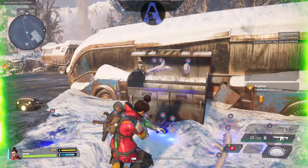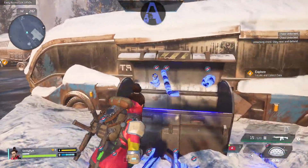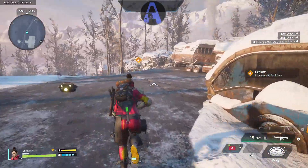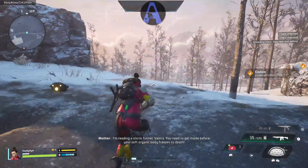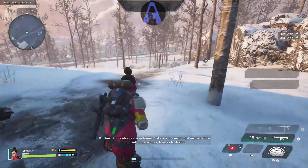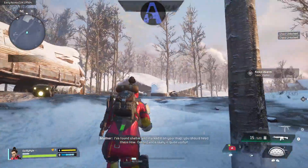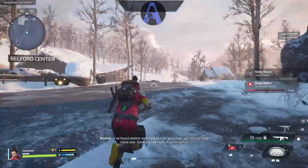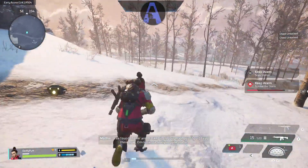So this is what it looks like when you heal. Restoring your stamina is instant. I think your armor is the blue bar on the lower left — so you open one of those boxes and it will replenish your armor. This is quite useful.